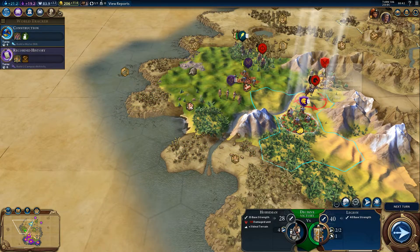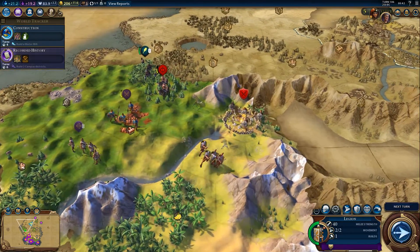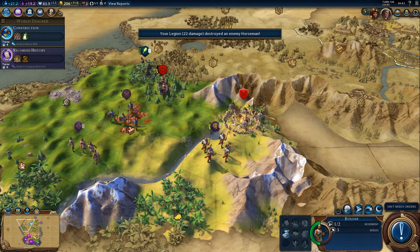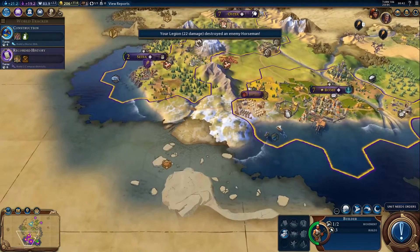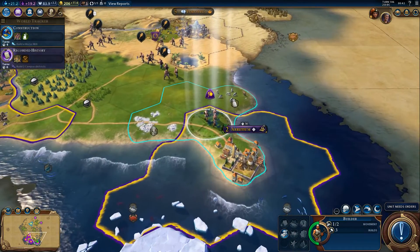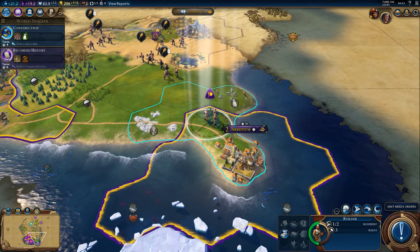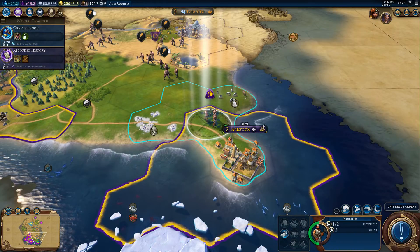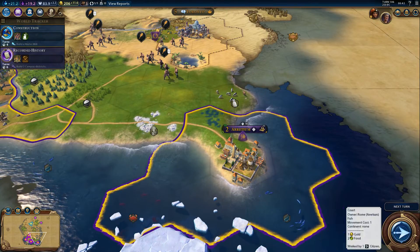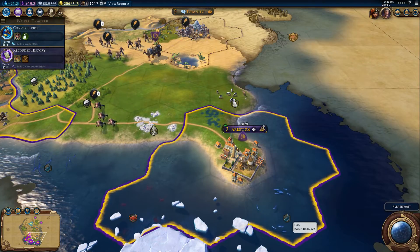Now we use my legionnaires to actually attack them properly. We took out their horsemen — I still have their horse archers as my next target. I've chosen to build a harbor. I can actually turn some resources into a fishing boat, and I basically kept that luxury resource.